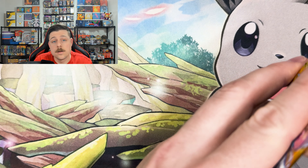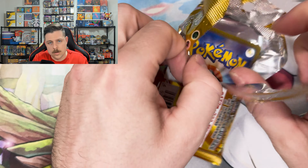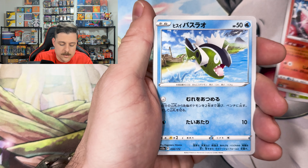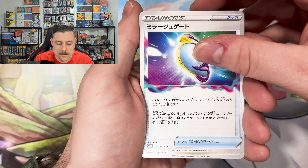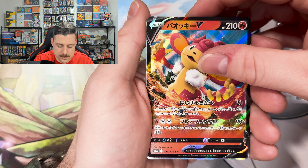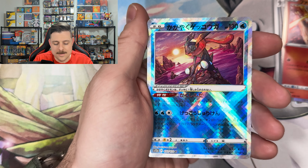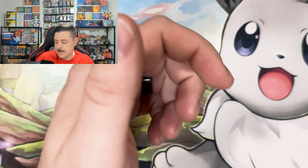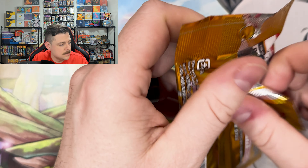We are officially halfway through the loose packs — air quote loose packs, since they came out of those mini three-pack binders. I saw something at the bottom, we'll see if it comes to fruition. The holo got me — and a Radiant! Look at the way those shine, god that's so good. And a Leafy Poncho — I think that card was in Evolving Skies for us.